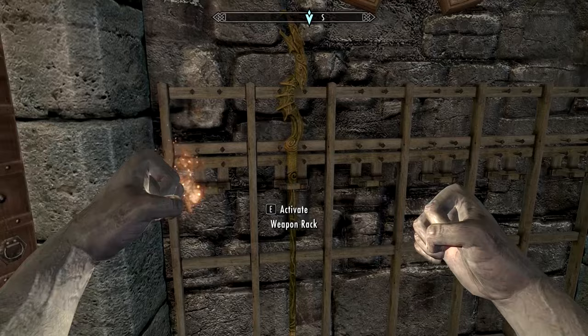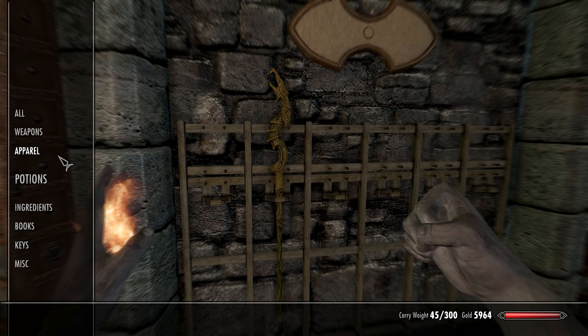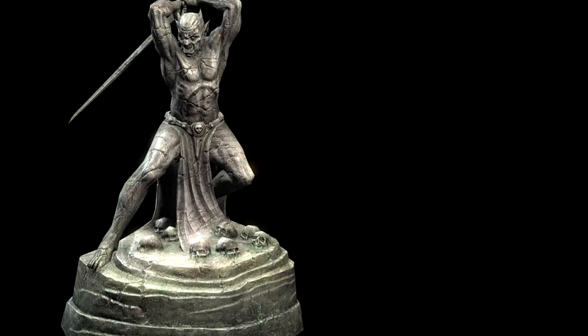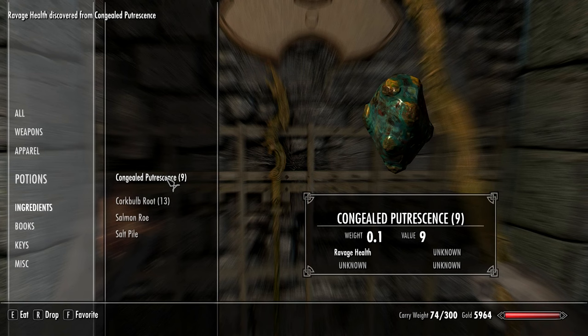Once you have enough putrescents, get a piece of armor with a fortify health enchantment and return to Mirwatch. Place the unenchanted staff on a weapon rack, then make a save. Now look at the staff, equip your fortify health armor, and eat your putrescents. Then load the save you just made and mash the activate button during the loading screen. When the load finishes, you should have multiple copies of the staff in your inventory. Make a new save and repeat until you have at least 8 staves.